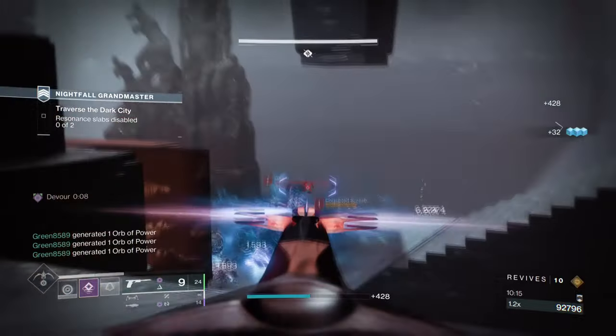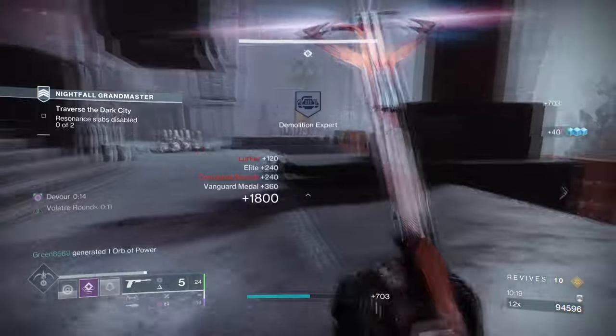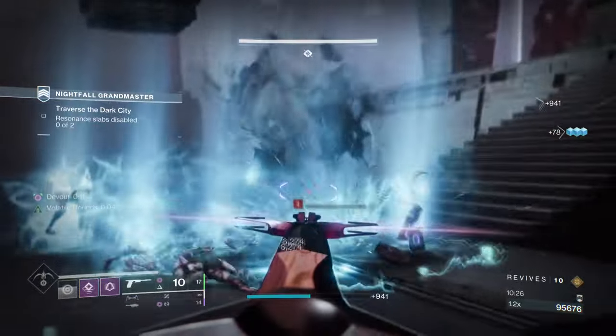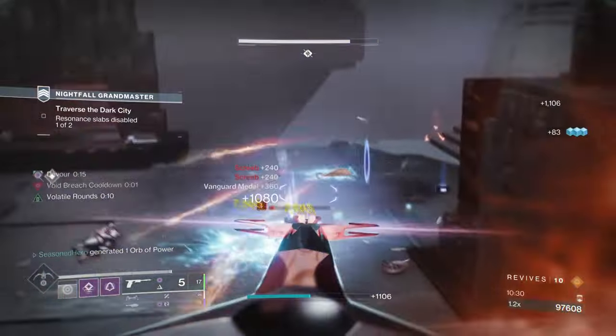I also found that Echo of Harvest works out really well for the build, with how often you'll be taking out weakened targets. A free Orb of Power and Void Breach goes a long way for us and our team, and with certain combos in mind, you can make each debuff created worthwhile for all.